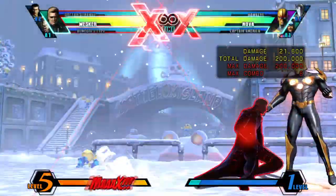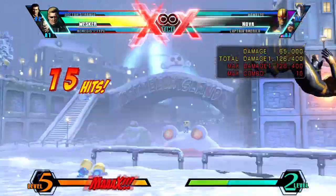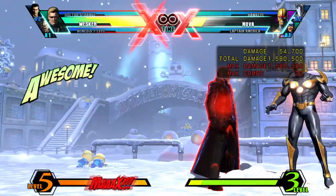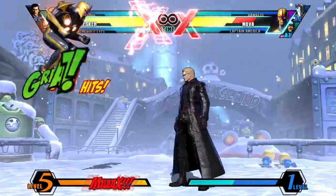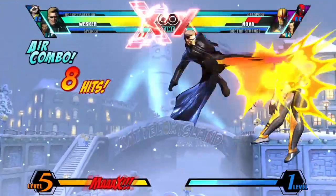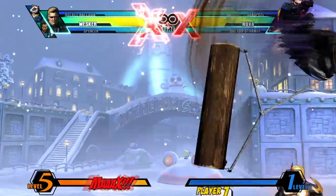He's also a great pick for your anchor position — the third and last character on your team — because Wesker goes very well with X-Factor. If you get a hit with Level 3 X-Factor Wesker, it's a guaranteed kill on any character. Assists with no hitstun deterioration to help extend his combos, and that can also hit the opponent while Wesker is teleporting to keep the combo going long enough for him to recover, are the best choices.